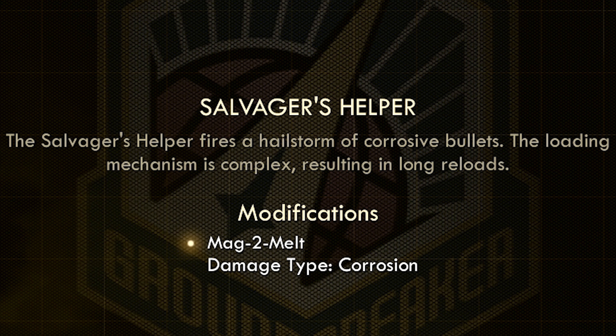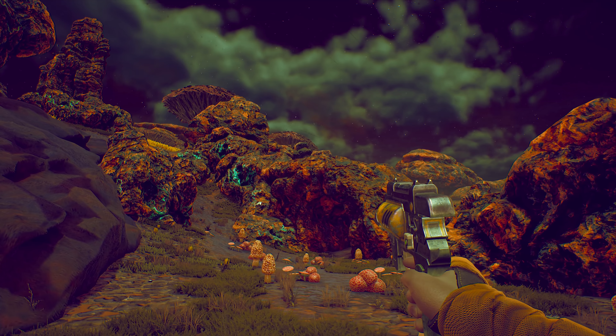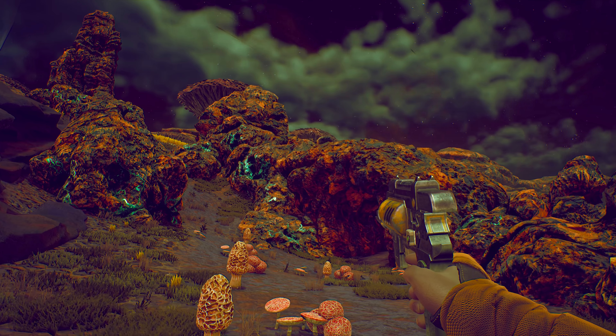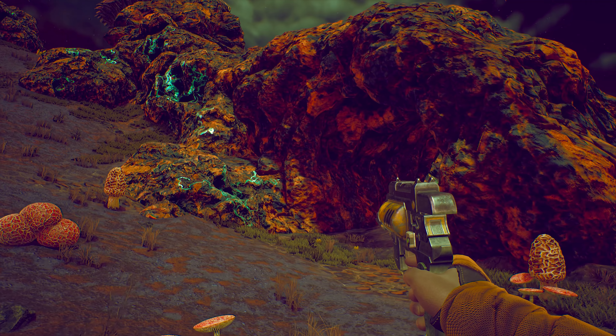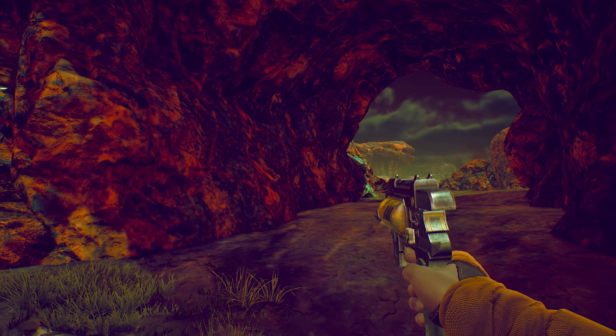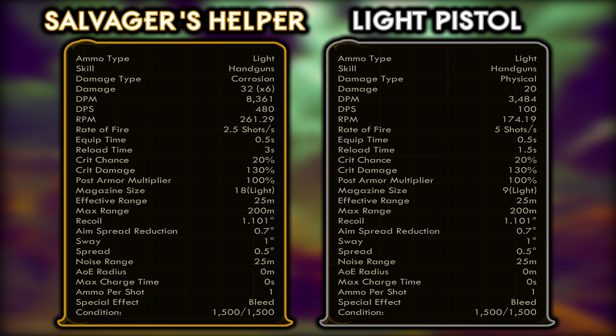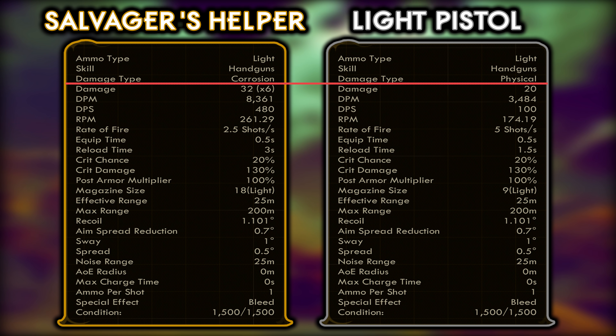We can learn a little more in the information text: the Salvager's Helper fires a hailstorm of corrosive bullets. The loading mechanism is complex, resulting in long reloads — and that is true. Now we'll compare the stats of the Salvager's Helper with those of the standard variant, the Spacer's Choice Light Pistol. While the values on screen may differ from what you see in your game depending on your character's build, the stat differences between the two weapons are relevant and will scale accordingly.